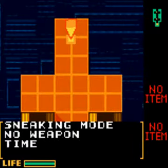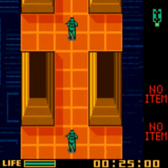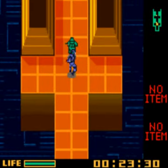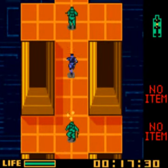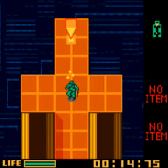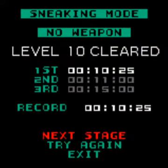Sneaking mode, no weapon, time attack level 10. Time limit 25 seconds. This is the same layout again, but the best strategy is much easier than what I used in practice mode. Just knock all the enemies out and you'll easily do it. We had three quarters of a second left. Level 10 cleared.